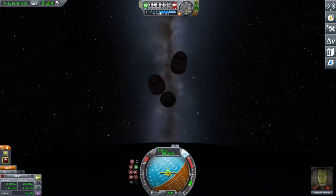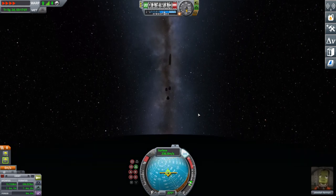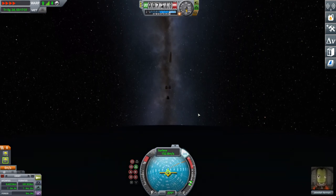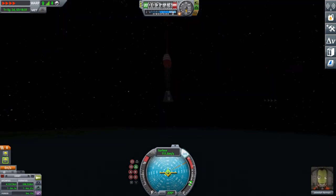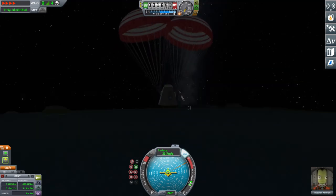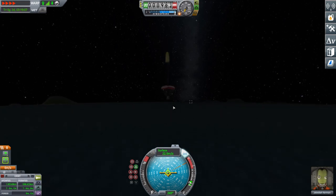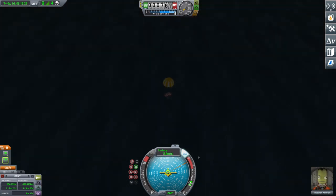My drogue chute's come out to help slow me down. Unfortunately we landed on the night side so we can't see that much — that is part of the problem with this method, you can't control much about where you're going to land. My parachute is extending outwards, helping slow me down. When the main chute goes off I'll slow down hugely and jettison the heat shield. And there we go — if you've managed to follow along with this video, you're home, you've done it.